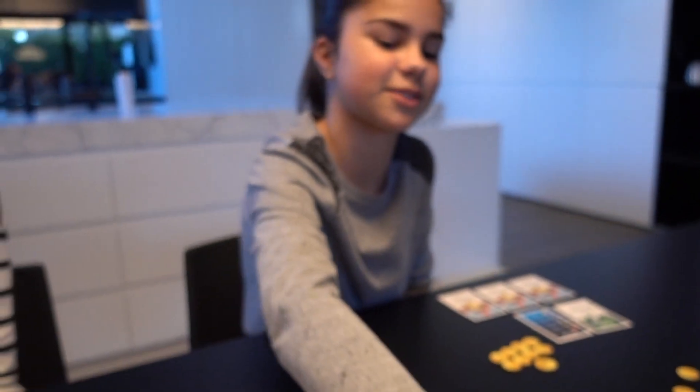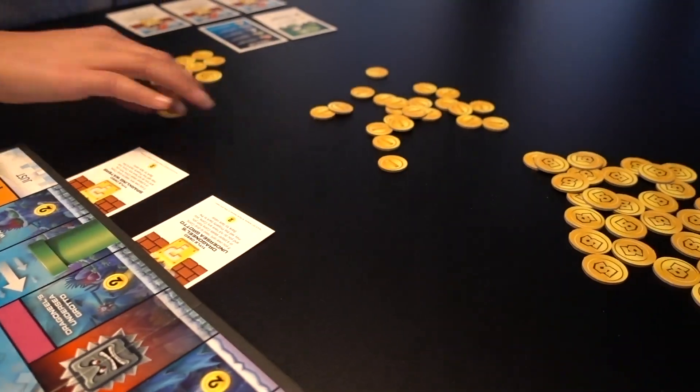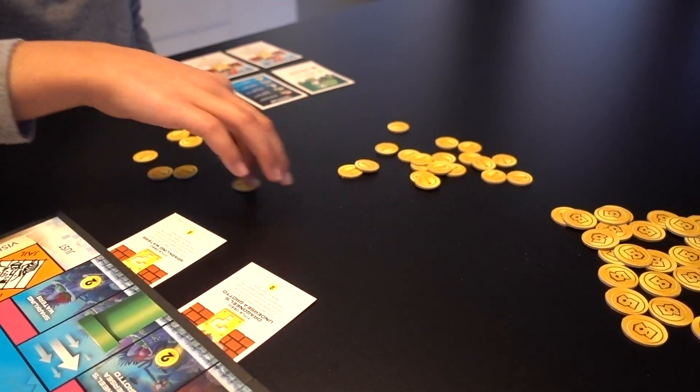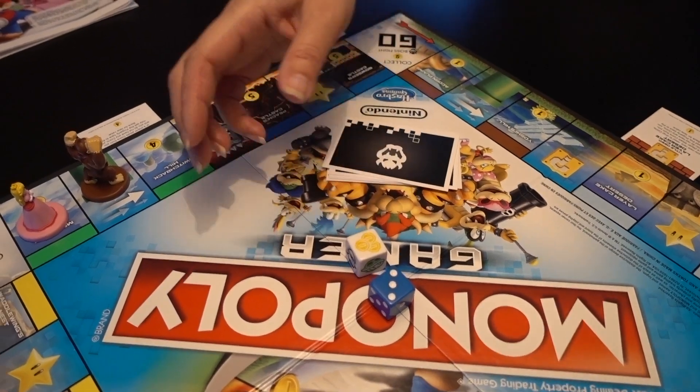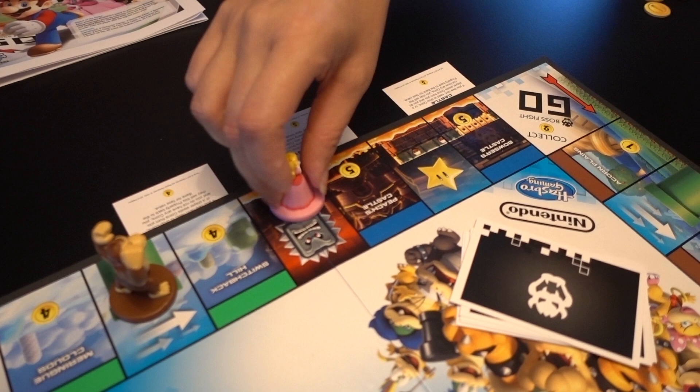When you land on the coin block, you get to roll the dice and collect that many coins from the bank. Unfortunately, when you land on the swamp, you lose two coins.